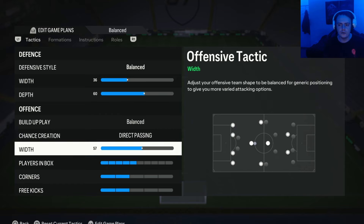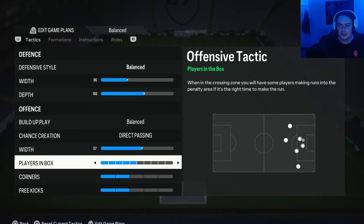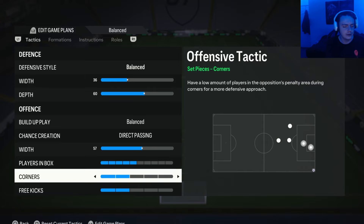For the attacking width, with a wider formation you obviously want a higher width than you would with a narrow formation. I originally had this at 60 like I did with the 4-4-2, but it felt a little too high, so I lowered it by 3 and it worked a lot better. You can use whichever width feels right — you don't have to use a specific number. For players in the box, we have this on 5, which is nicely balanced — you get quite a few players into the box without over-committing your entire team. Corners and free kicks you can set to whatever value you prefer.